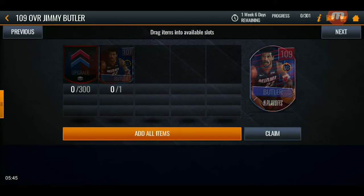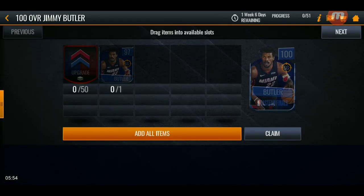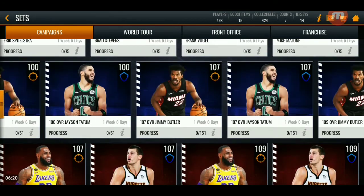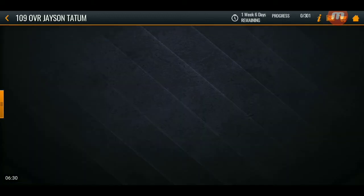I'll calculate everything on how many tokens you need for one master. To complete the 109 overall Jimmy Butler, you need a total of 500 upgrade tokens. Just want to notify you of that so you can get ready for the promo and know how many tokens you need. To me it kind of sounds impossible, but we won't know until we grind. To get a 109 overall master, you're going to need a total of 500 upgrade tokens.